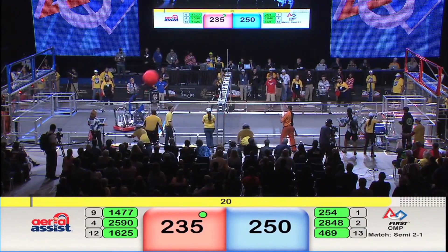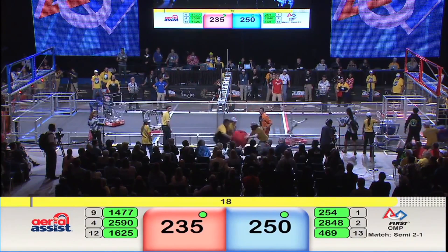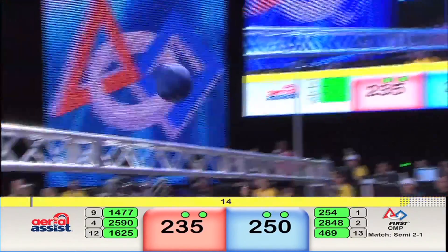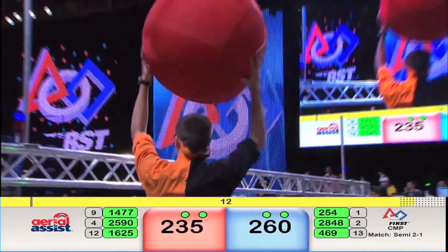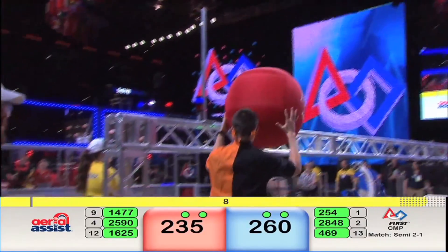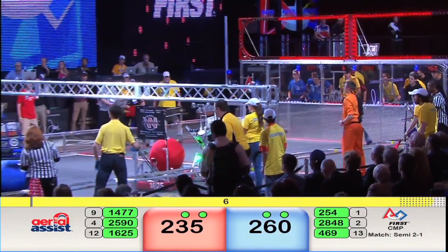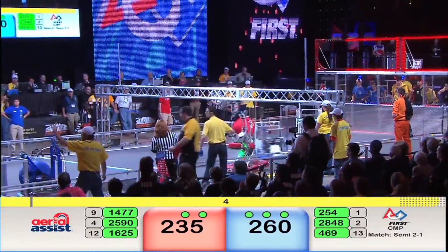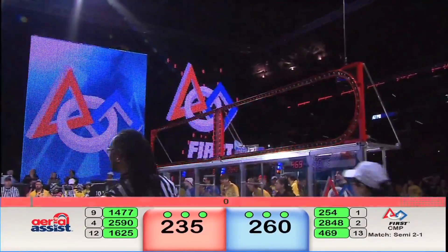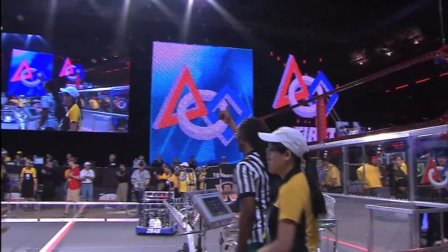Score stands at 250 to 235 — it is Blue Alliance out in front. Red Alliance is charging, however. Blue Alliance adds ten more points, putting a ball across the truss. Seven seconds left in this match. Red Alliance trying to get down, but it's the Blue Alliance that scores in the closing seconds.